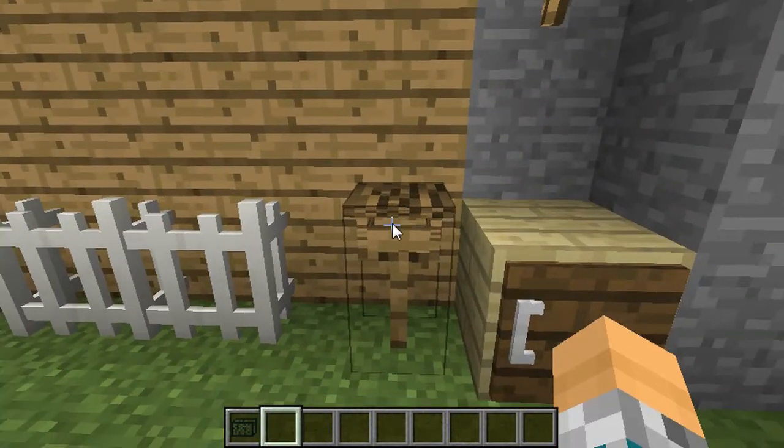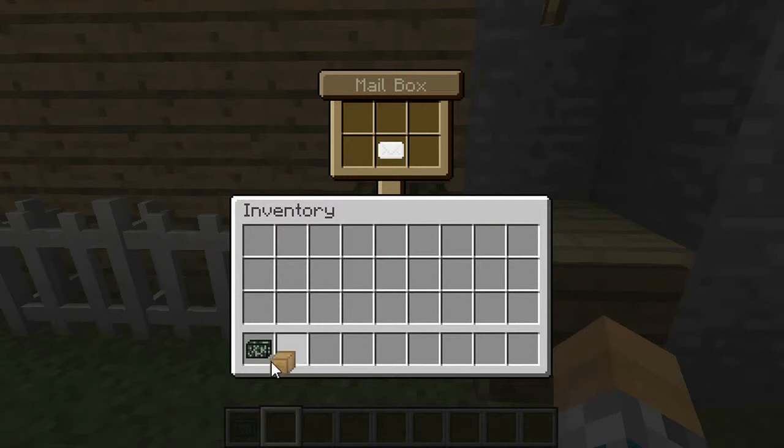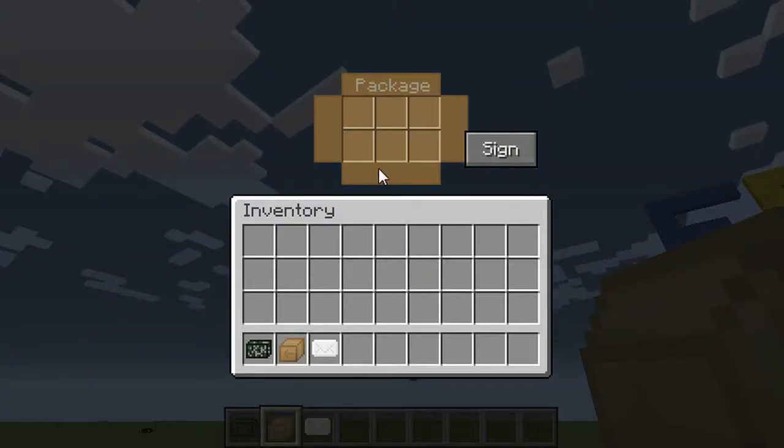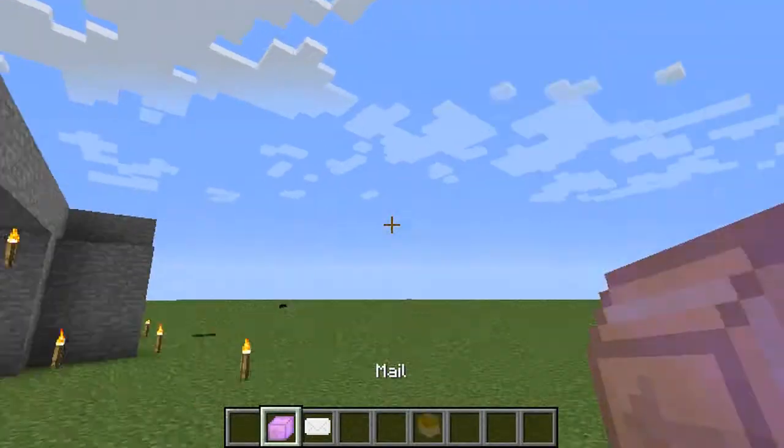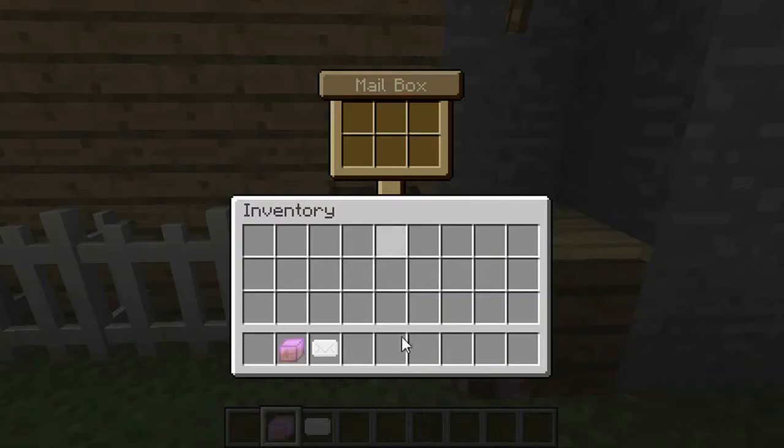This is a mailbox. You can actually send things in here. Just right click on the package thing and put your item in there. Eventually I can put that in there - I'll put this thing in, sign it, and then I can just mail it to any other player.